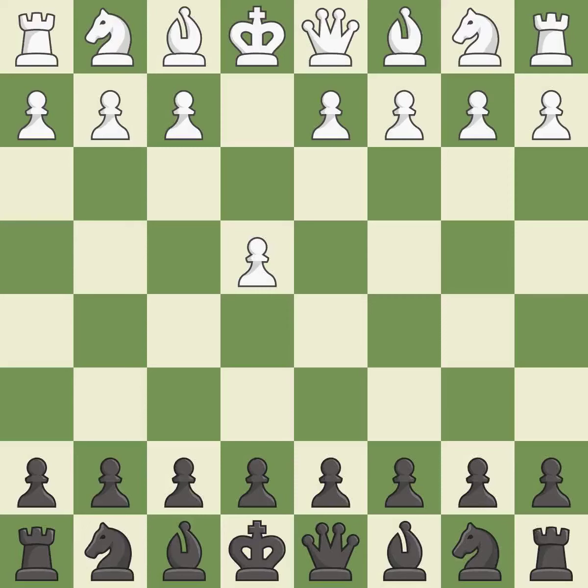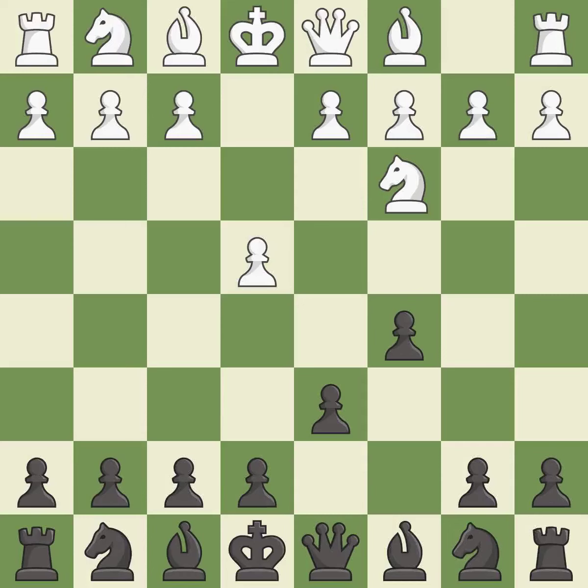Opening with the king's pawn controls the center and opens up the light-squared bishop and queen, often leading to sharp games. The Sicilian Defense controls the d4 square with the c-pawn. The closed Sicilian controls d5 with the knight and aims for slower development without an immediate d4 push. D6 protects the c5 pawn, controls the e5 square, and allows the light-squared bishop to develop.